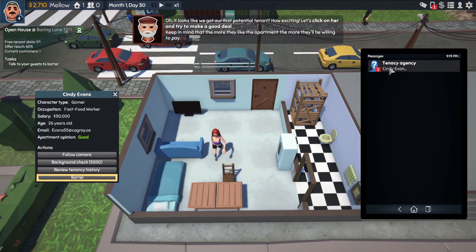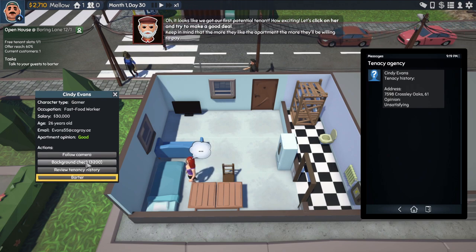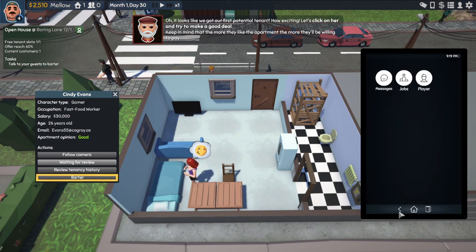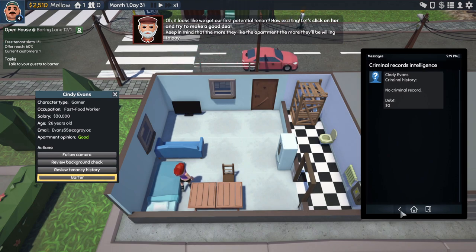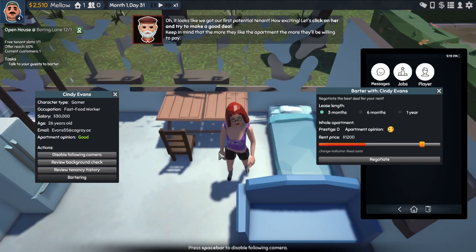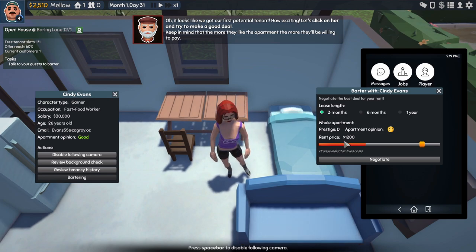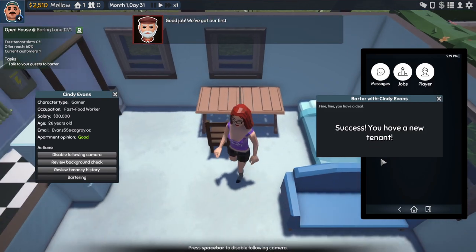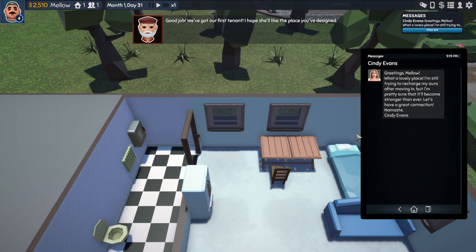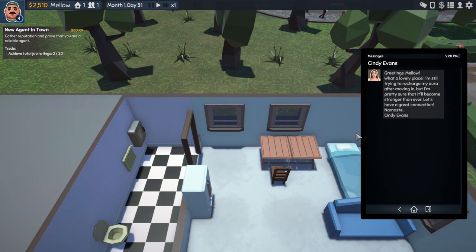Looks like we got our first potential tenant — how exciting. She thinks it's a good apartment. She's 26, makes $30,000 a year as a fast food worker and she's a gamer. Let's do a background check and a tenancy history check. Cindy Evans — opinion unsatisfying. Background check: no criminal record and no debt — that's alright. Let's barter. Negotiate the best deal for your rent. We're going to keep it at three months just in case. Rent price at $1,200 — let's go with around $800. Success. 'What a lovely place. I'm still trying to recharge my aura after moving in. Let's have a great connection. Namaste.' Oh no.